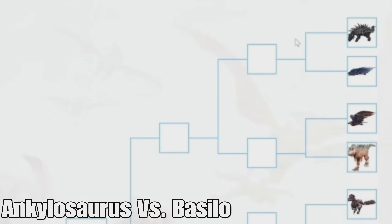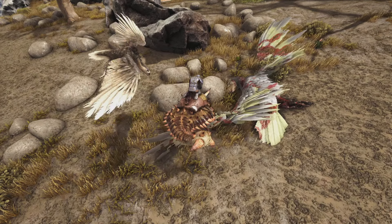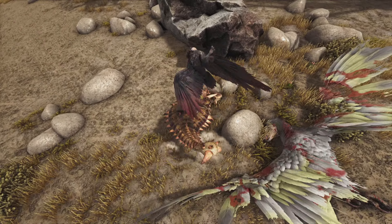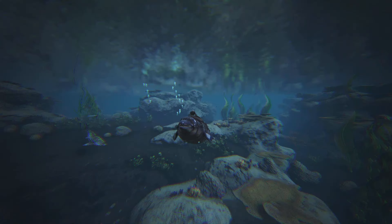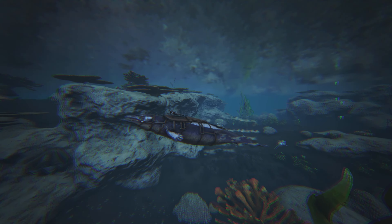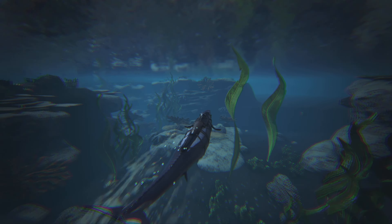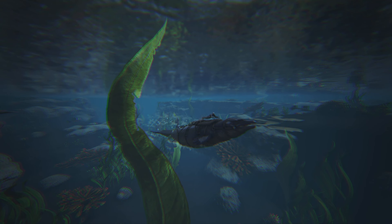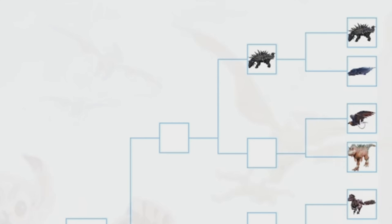Now we're on to the right side. We have the Ankylosaurus versus the Basilo. These are both really great creatures. The Anky is one of the best harvesting creatures, mainly for metal — it gets a ton of it and is the easiest to get, though there are other metal gatherers like the Magmasaur and Strider. The Basilo is probably the best underwater creature — it's immune to jellyfish and eels, it's really strong, and if you surface it heals extremely fast. But the Anky is going to have to win, as metal is the most useful resource in the game.